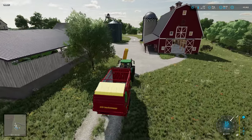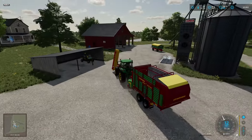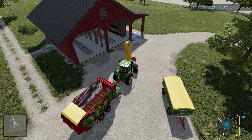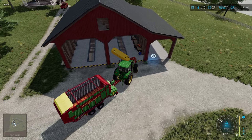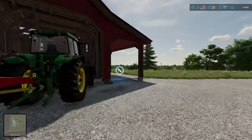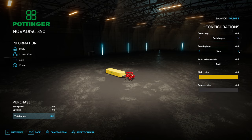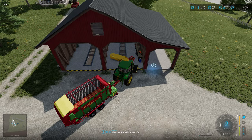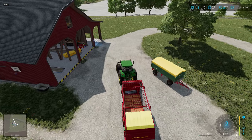Here we are back at the farm. I've also realised that I will need a windrower, so I should have bought the mower with the swath plate. What I'm going to do is just upgrade it now. If I customise that and buy it with the swath plate for zero pounds, then we shouldn't need to row it up. Well, that's the hope anyway.